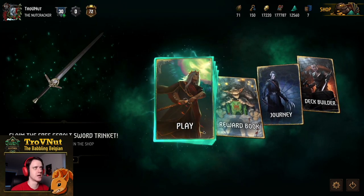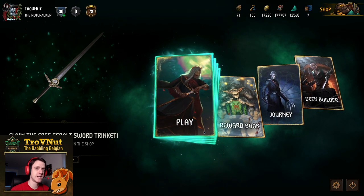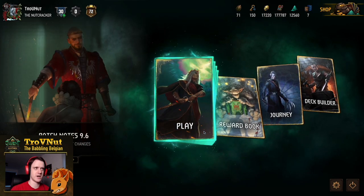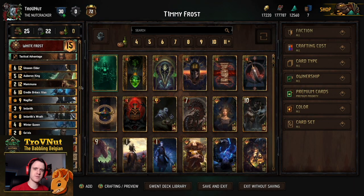Monsters in particular, because we're going to be taking a look at the Frost deck that was created by one of my Team Elderblood teammates, namely Timmy — Timmy with a 1 instead of an I. It is a Wild Hunt Frost list that has a few additions like the Unseen Elder and Mamuna that round out the entire package, making this a very competitive White Frost monster deck.